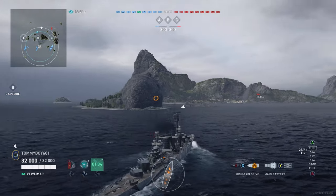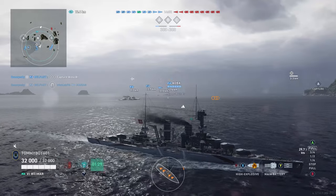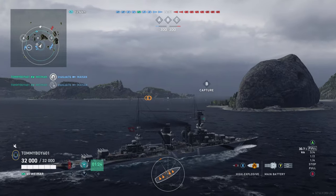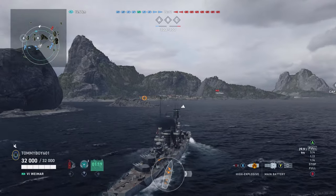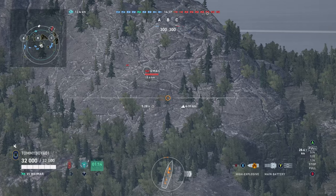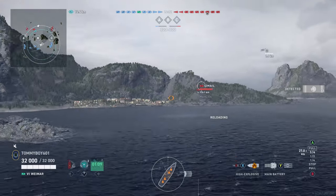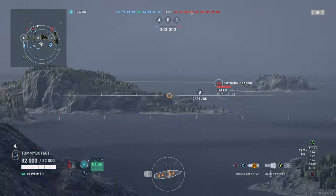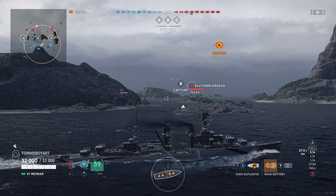Here we are on North. We're in the center cap, so we're going to play the center cap. I really enjoy playing center cap on North — it can be high risk, high reward, but given the Weimar's strengths of island hopping and being a little nimble, I think it plays to the ship's strengths. A lot of times you don't get a lot of enemy contact in B because people tend to split and go either to A or C. Putting pressure in B and making the cap benefits your team and provides angles you usually wouldn't get.